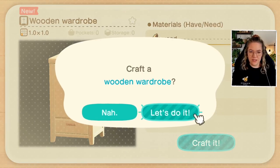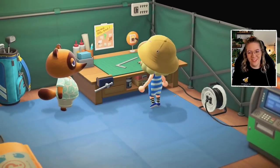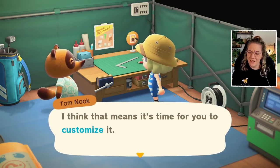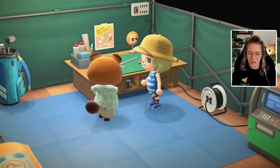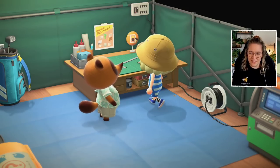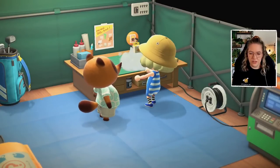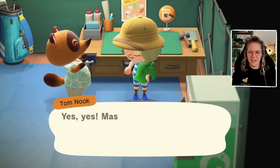I wish my memory was this good with other things in life, not just Animal Crossing — oh, and song lyrics. My head is filled with them and I don't need them most of the time. Nook gives us some customization kits. Next to all my crawling bugs in my pockets, I've got a wooden wardrobe which I'll turn blue. There we go — I customized a wooden wardrobe!